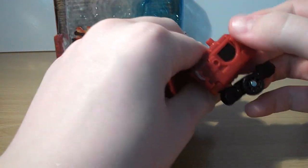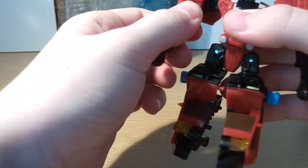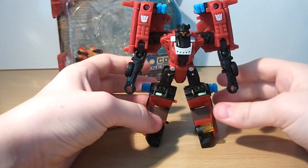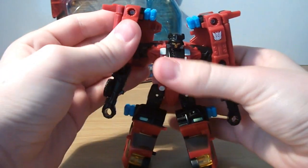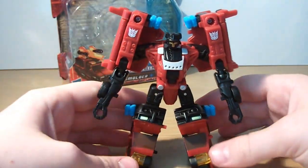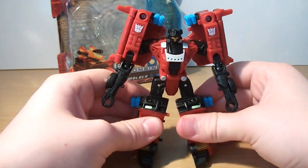Then you want to come around here and lift these little panels up, just like that. And then fold the arms down. And there we have Smolder in robot mode. The robot mode looks really unique. I think the shoulders look really cool - he's got two Decepticon insignias on them. And overall just looks like a really awesome figure.